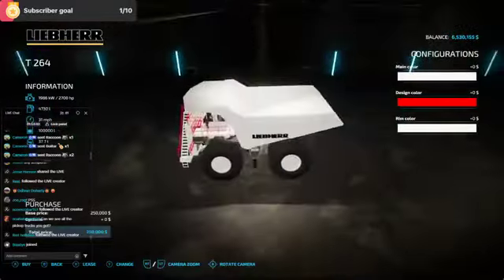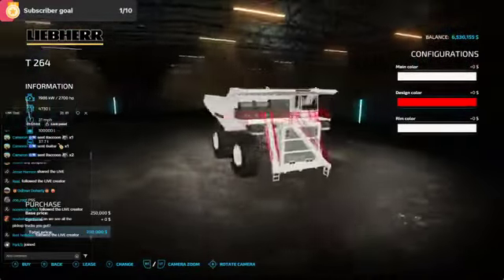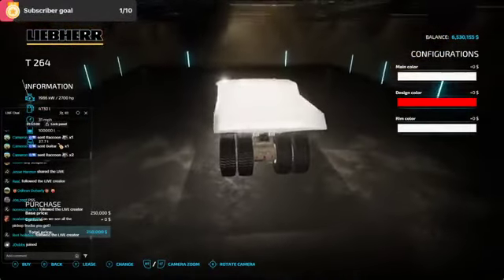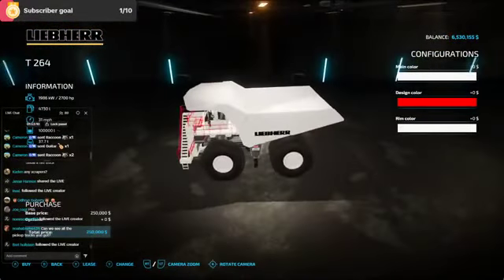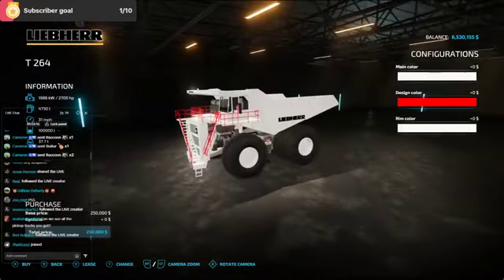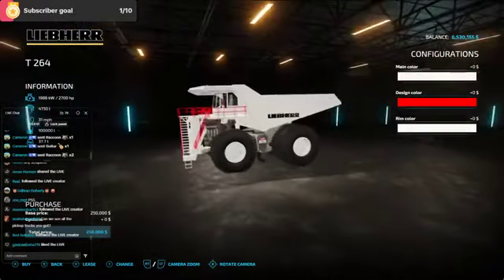Here's one of the big mining trucks that I use. You can change the colors to whatever you want — it's a pretty cool truck, something different. It holds 100,000 liters, so you can get quite a few buckets in here.